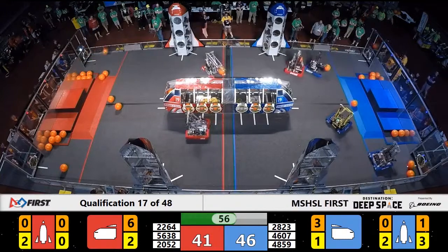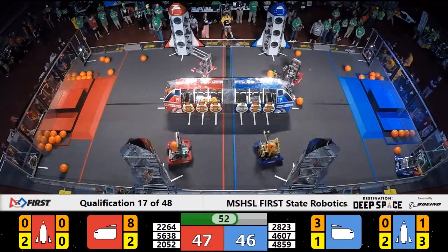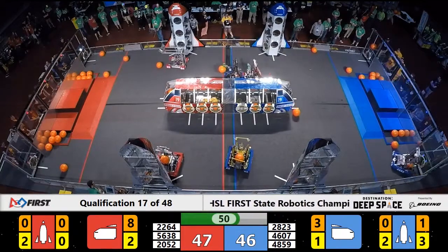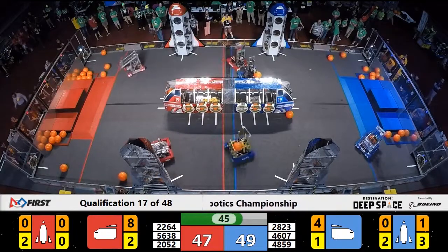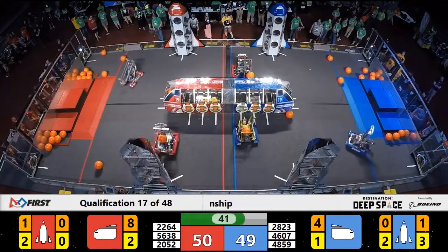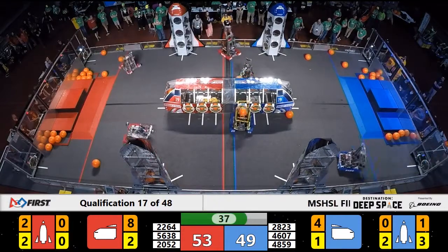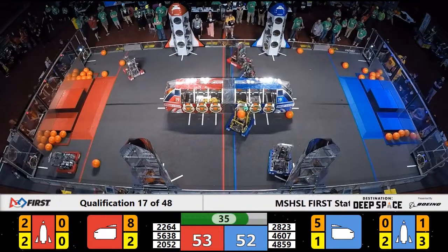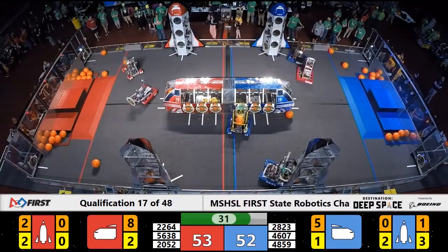Five points separates these two alliances. Less than a minute left to play. 28-23 for the Blue Alliance at their loading station. They have cargo in hand, moving across the field. Team 56-38 still playing defense against CIS on the Blue Alliance's side of the field. CIS scores cargo to the cargo ship for three points to the Blue Alliance's score.